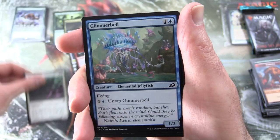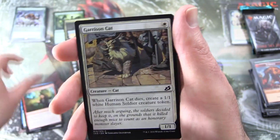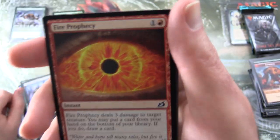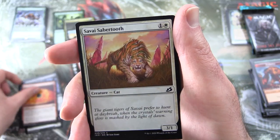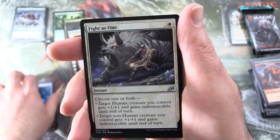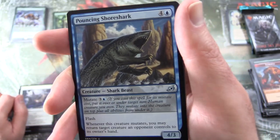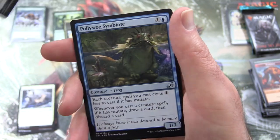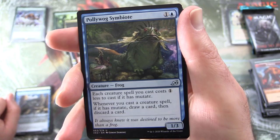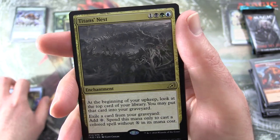Ikoria pack: Maned Serval, Glimmerbell, Cathartic Reunion, Garrison Cat, Fully Grown, Durable Coilbug, Fire Prophecy — that is fantastic in foil — Savai Sabertooth, Anticipate, uncommon's Fighters en Fuego, Pouncing Shoreshark — that just cracks me up every time — Pollywog Symbiote, Creature Frog. I think I prefer the Godzilla variant.